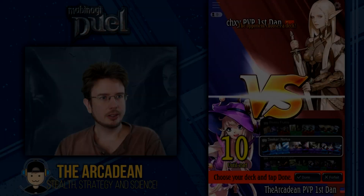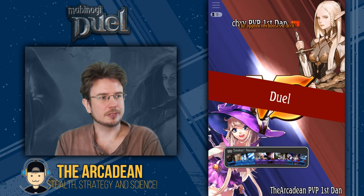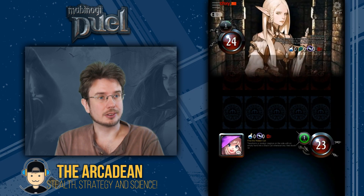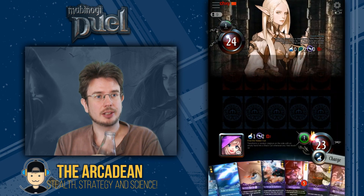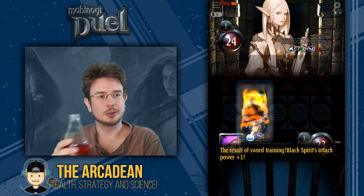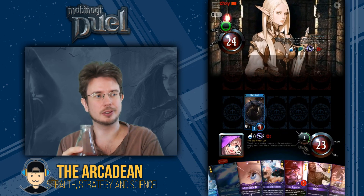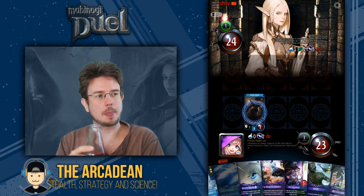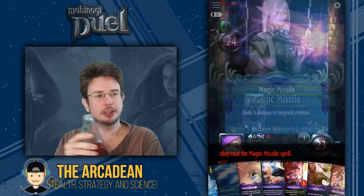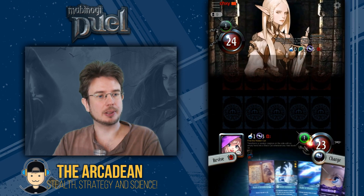Okay, so we're fighting a PvP First Dan, which means that it's an equal fight generally, using a hero that I've been seeing more often recently, although still not commonly. She's using Nature Mana Dark with one mutant, and we start, so we play the Black Spirit. You don't want to play the Book of Knowledge initially because then they know what you're doing — they know that you're trying to ramp. This way, there's no pressure on them, so there's more chance you'll be able to get it done.